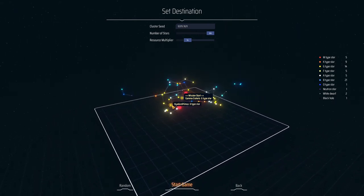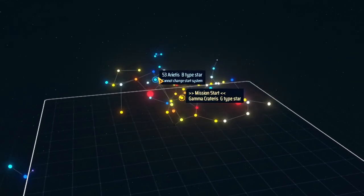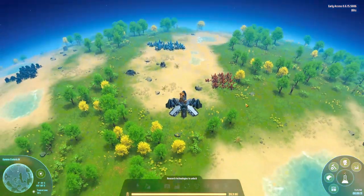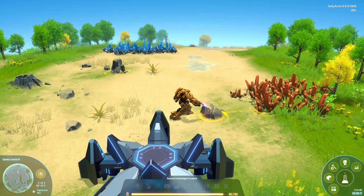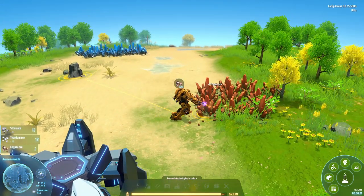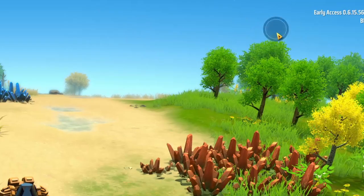First off, we have to pick our star that we're going to go around. I don't really know the difference in them, so I'm just going to pick this blue one because it looks good. Nevermind, I can't change the start system. Start game. So there we are. My name's Icarus — nice to meet you. We get to go around this beautiful little planet here and start mining up a bunch of the resources.